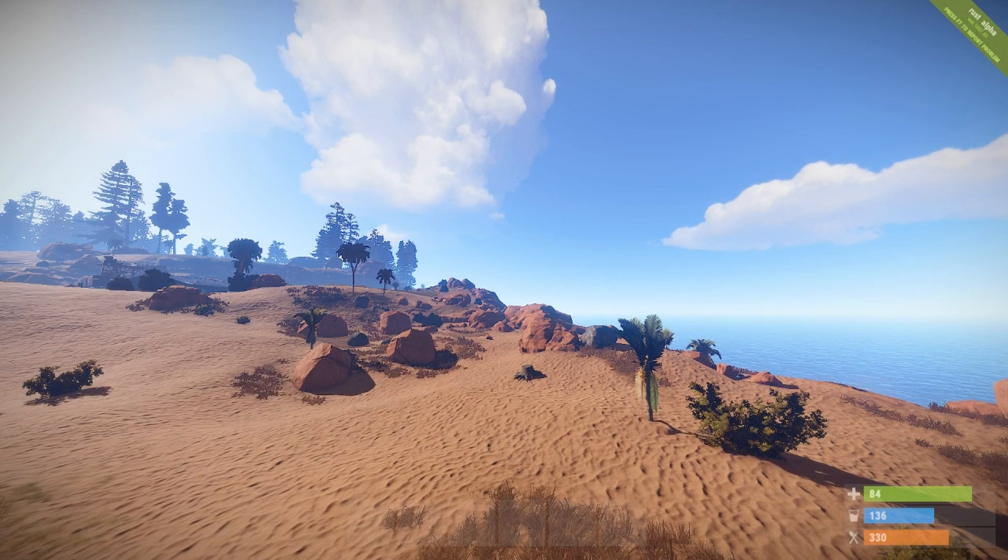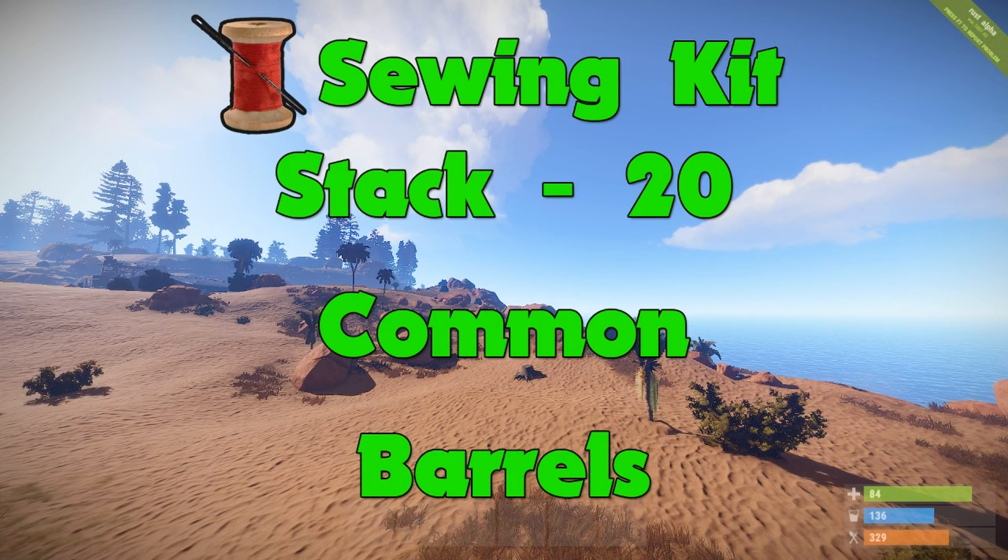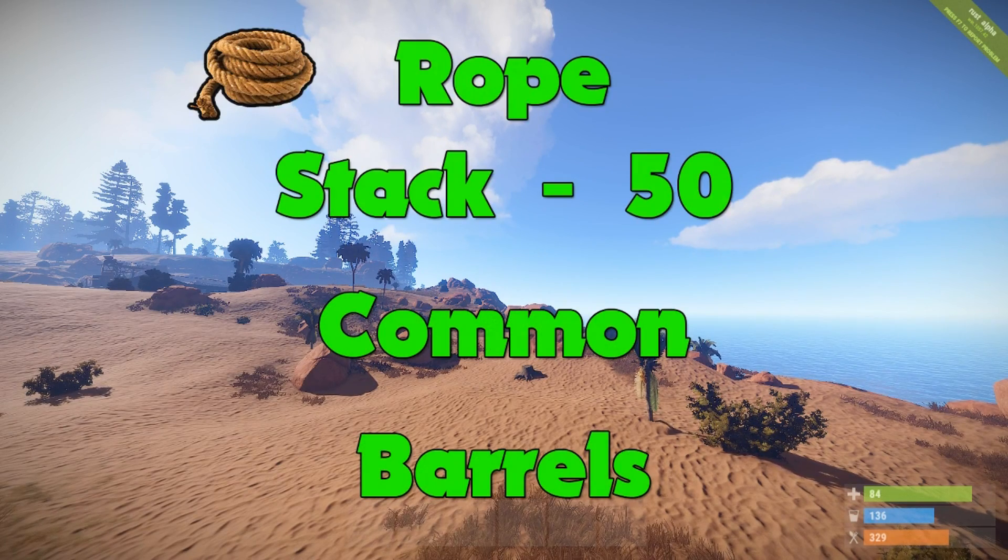The first component is the sewing kit. It will stack to 20, it is a common item, and you will find it in barrels. The sewing kit is going to be used for making armor and beds. Next up is rope. Rope will stack to 50, it is a common item, and you will be finding it in barrels. Rope is going to be used to craft ladders and armor.